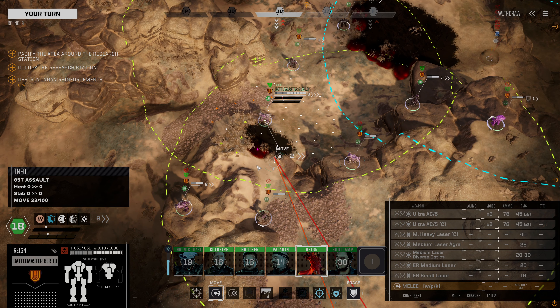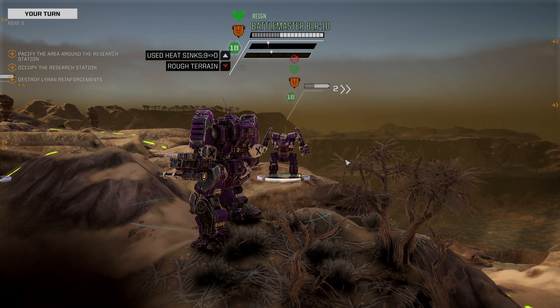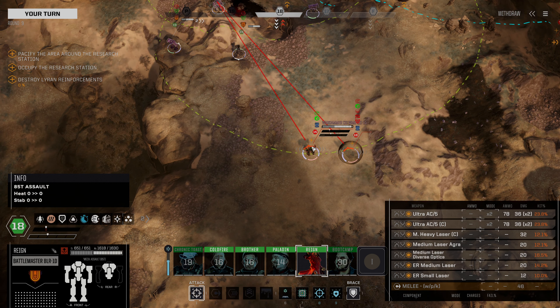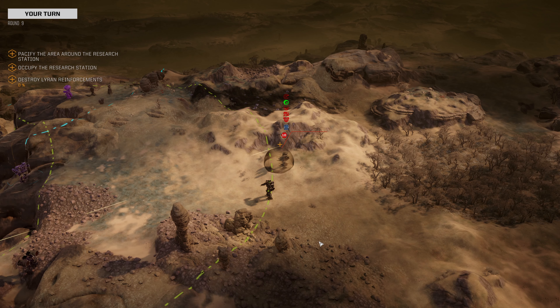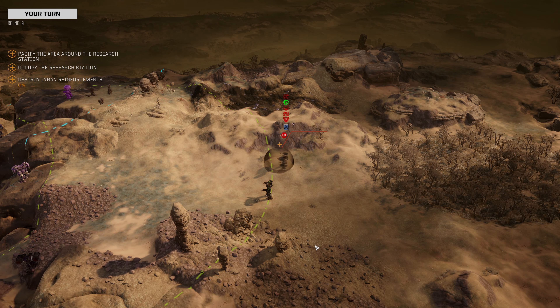The Battlemaster is going to turn around and head over here. The Battlemaster is, of course, then going to fire on this Warhammer 2C. Actually, maybe we aren't — because of the Longbow right here, maybe we're going to fire on the Catapult. Odds are low, but we'll see if we get anything. Yeah, we didn't. I'm not shocked about that. That's okay.